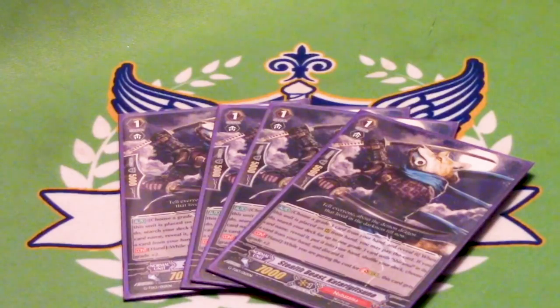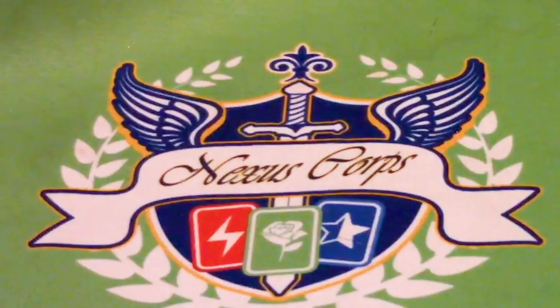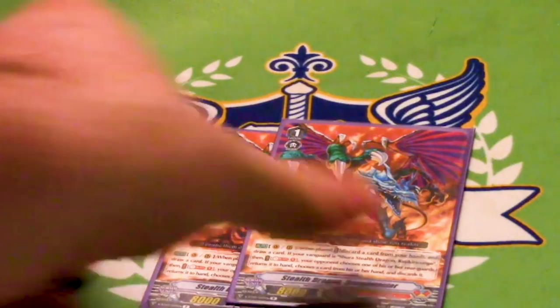Four copies of the Stride Fodder — there's no Shiranui to search for, but you want to be striding every turn. Two copies of Stealth Dragon Dreadmaster, the V-Series version. On Vanguard or Rear, when you place him, you can drop and draw. If you have a Kujikiri Kondo Vanguard, you Soul Blast one, the opponent bounces a card to their hand, then discards one. Because of how the 'do as much as you can' rule works, if they have no field, they just straight up discard a card. The drop and draw skill lets you search for Kujikiri Kondo or get rid of unwanted cards. 10k shield — hooray.